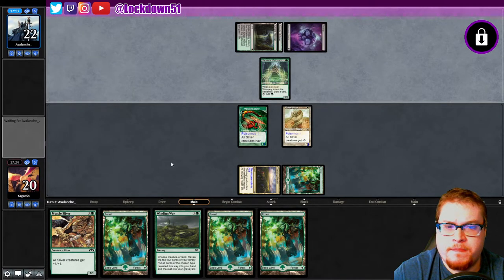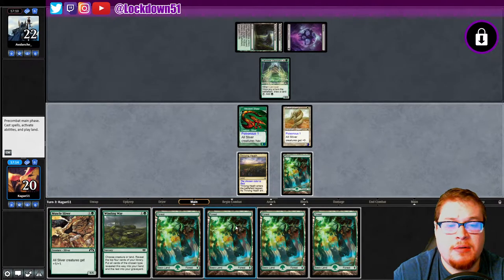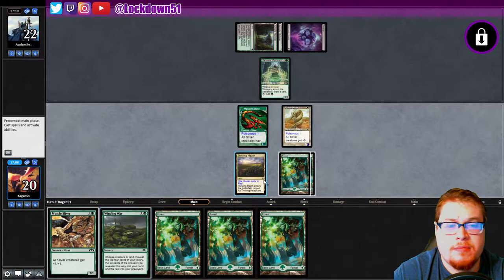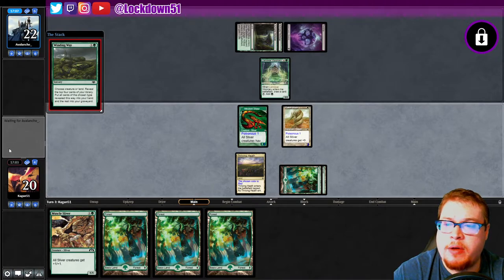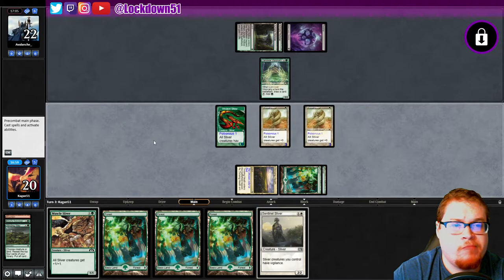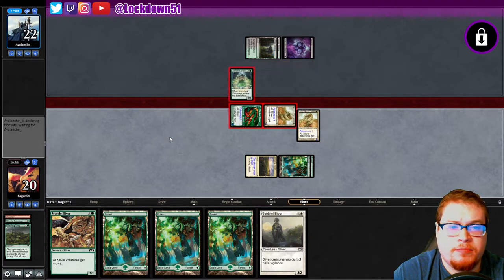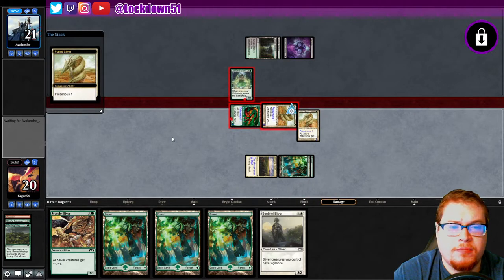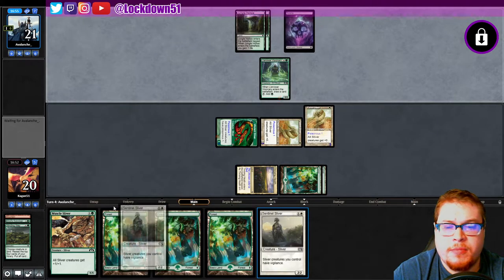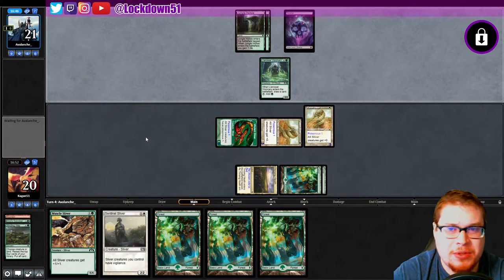Alright, I'm gonna go Winding Way. That's fine. Sneak in for a little bit of poisonous damage, why not. The flooding, man. Have I named one of my videos 'Flooding Swamp' or 'Swamp Flooding'? Probably seems like one I would have used already — gotta come up with something else. We can drop Sentinel on muscle next turn but we really need more gas.